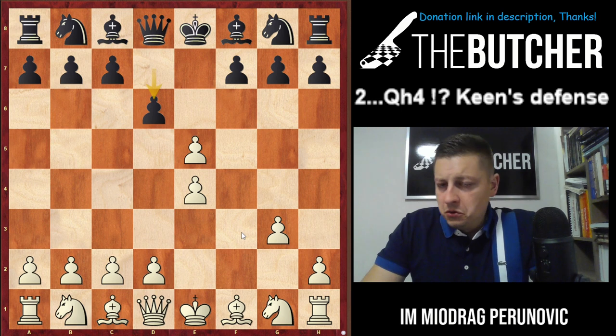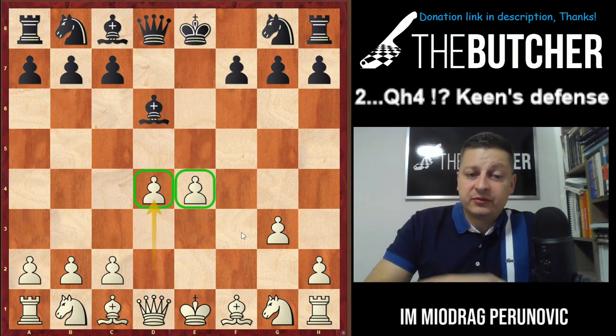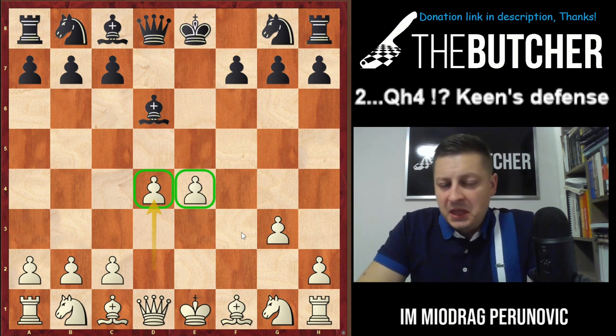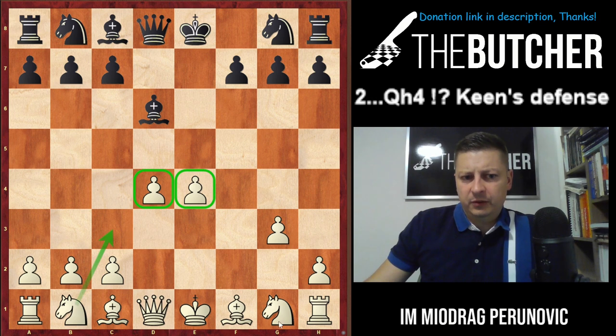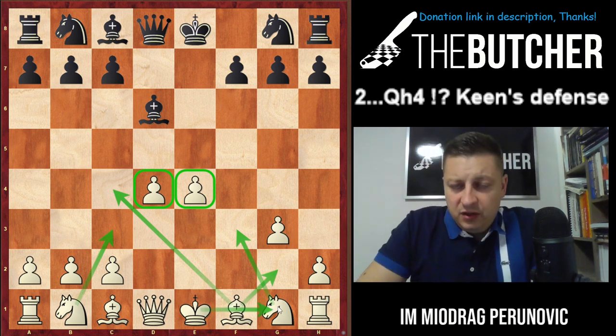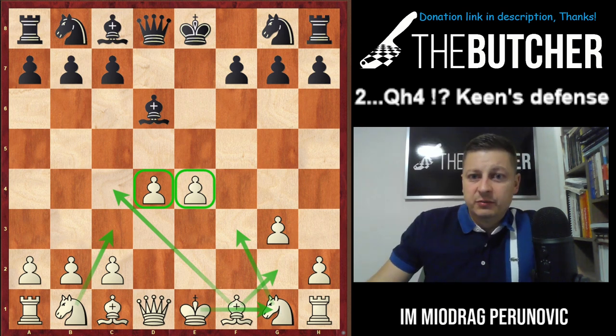When they sacrifice the pawn you should always gladly take it and build up a strong center with d4. Develop both knights to f3 and c3, place your light-square bishop on c4 or g2, and castle short. White has a pawn up, much better development, and much better control of the center.